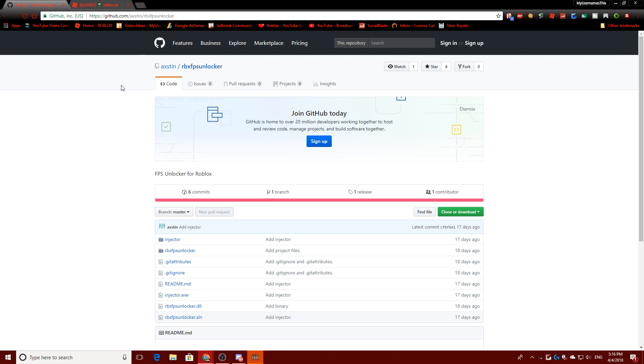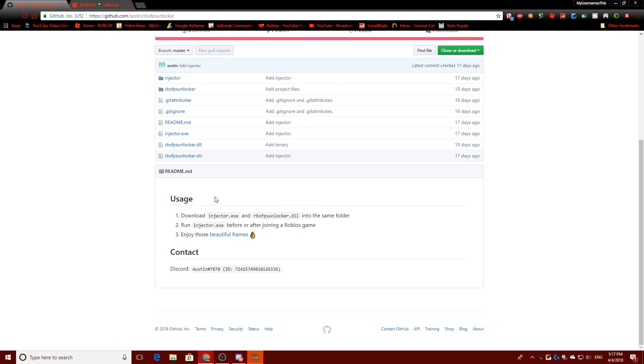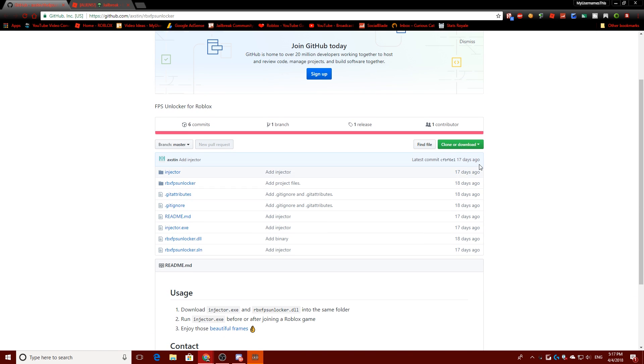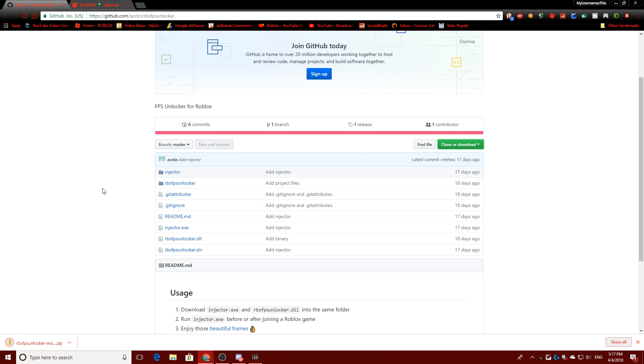What you need to do is go to this URL right here - it's a GitHub link. It's confirmed virus free; I've run several antivirus scans, I've told my Discord to run some antivirus scans, none of it has shown up as any malicious software. The script basically just removes the FPS cap from within Roblox's script. What you gotta do is click clone or download, download as a zip file, and save it onto your computer.